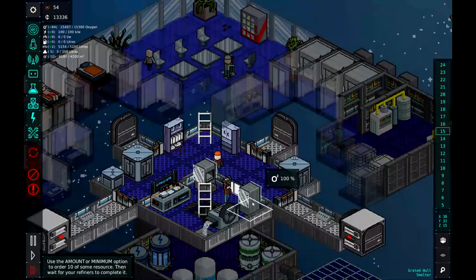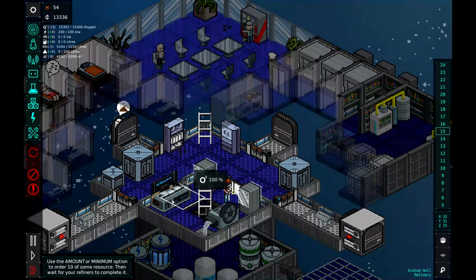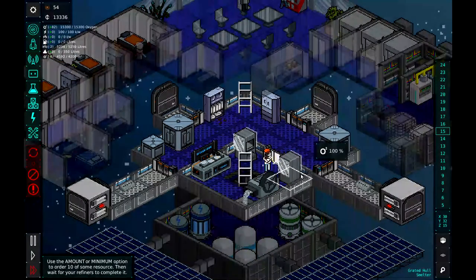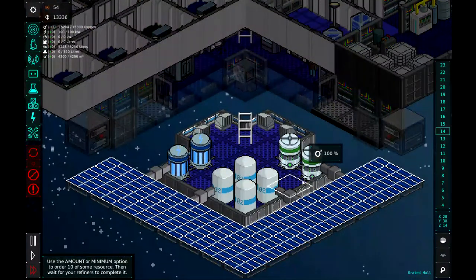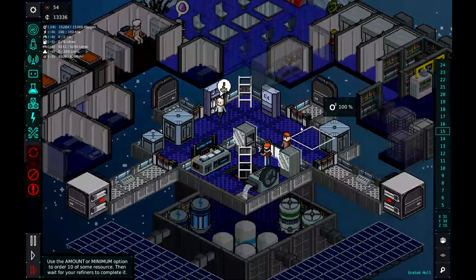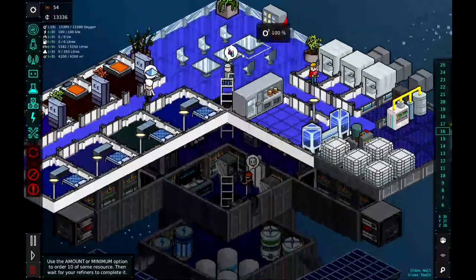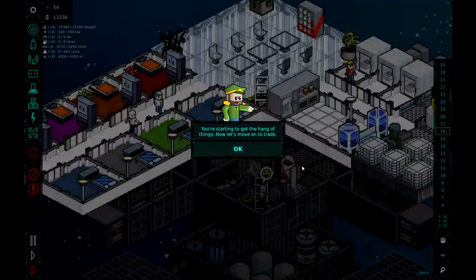Here is a smelter, and this is the refinery right there. We've got two smelters and a refinery, and the rock crusher crushing the rock. Looks like this is a pretty well put together station — oxygen tanks on the bottom with oxygen producers and batteries. This is our production floor, and then the kitchen and dining hall, bathrooms, rooms and living quarters up here.